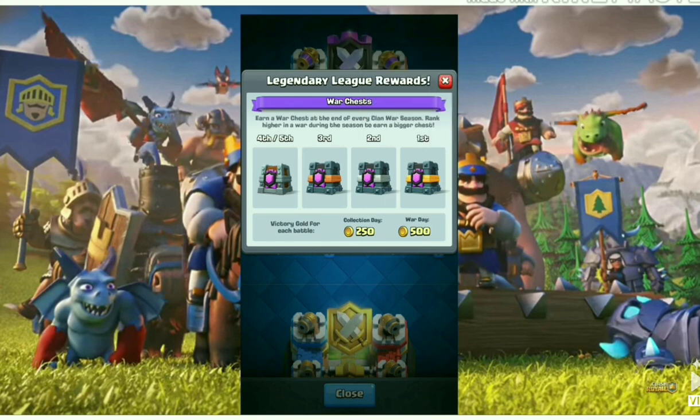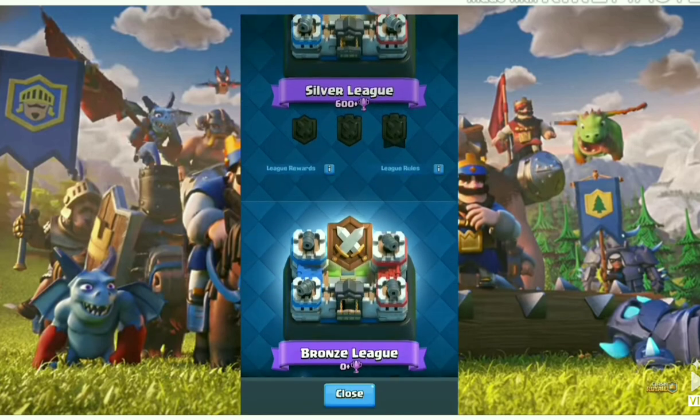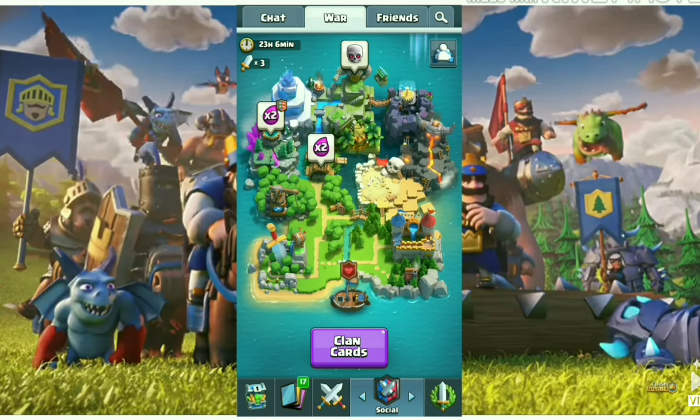For victory gold in legendary league: if you win a battle on collection day you get 250 gold coins, and if you win on war day you get 500 gold coins. This was the new clan war update — hope you liked the video, please like and subscribe, thank you.